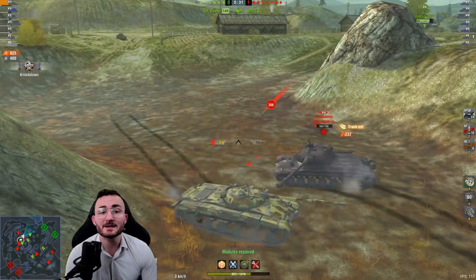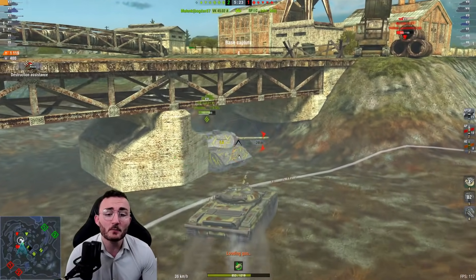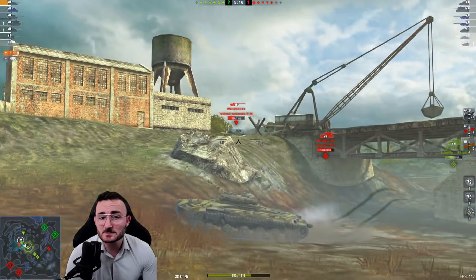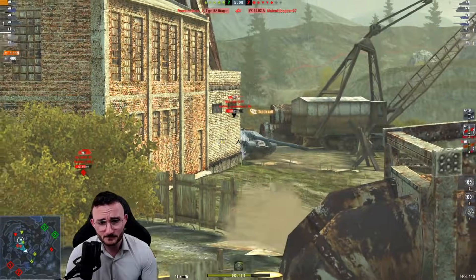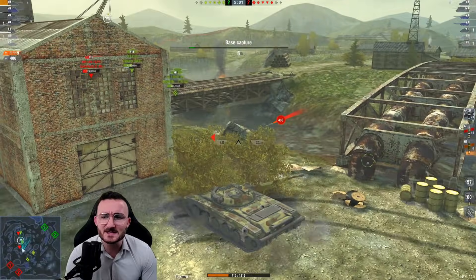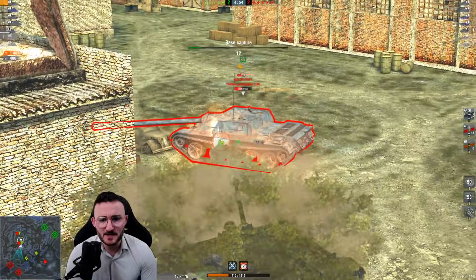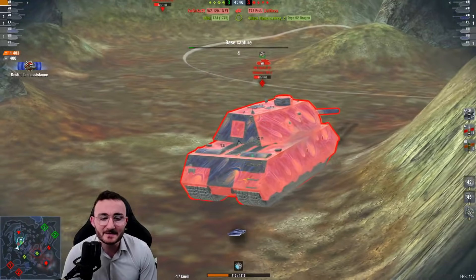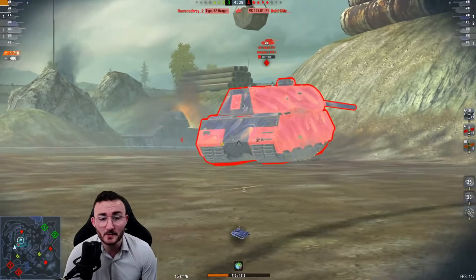If I try to move forward and go with the rest of my team, I'm probably going to get pushed by the guy. So instead, I want to obviously get to another place. We sneak a shot on the VK168 as well, and now we are moving from our position. We also have to deal with the two WZs. We are actually circling the WZ because as you have the best mobility out of all the light tanks at tier 8, you can obviously circle one of the greatest mobile tank destroyers — a.k.a. the WZ. It worked perfectly.